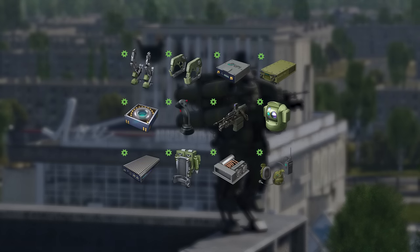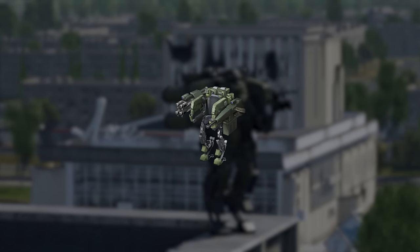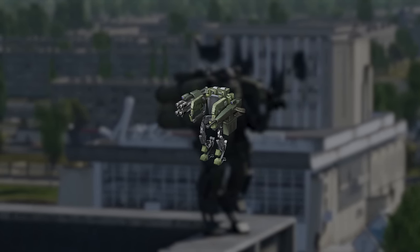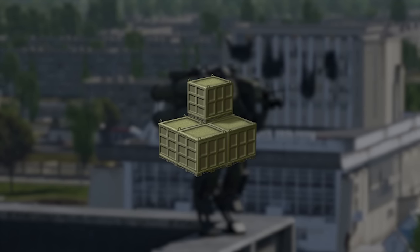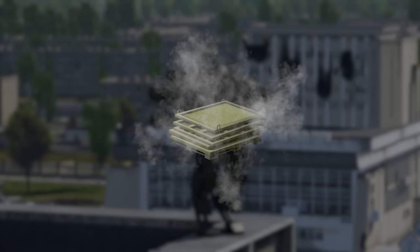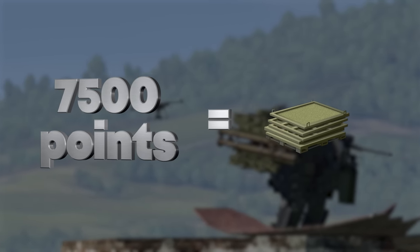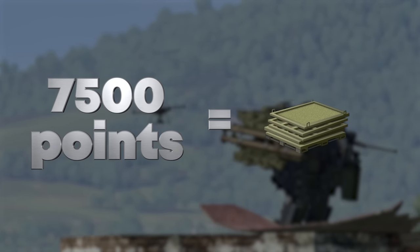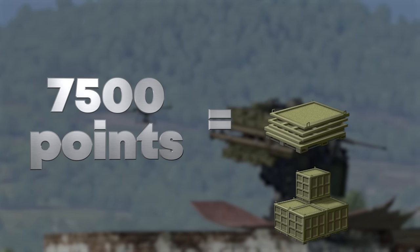In order to fully repair an exoskeleton, you have to have 12 functional parts. But that's not all — a newly repaired exoskeleton has to be shipped back to the frontlines, and for that we need special crates that are assembled from crate modules. You obtain them the same way you get parts, just for every 7500 points of your mission score. Furthermore, every time you get a module, there's a slight chance to get a fully assembled crate as well.